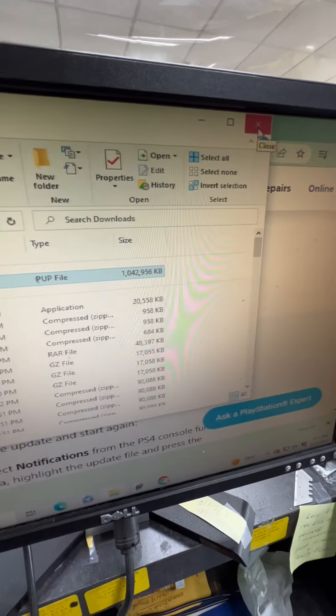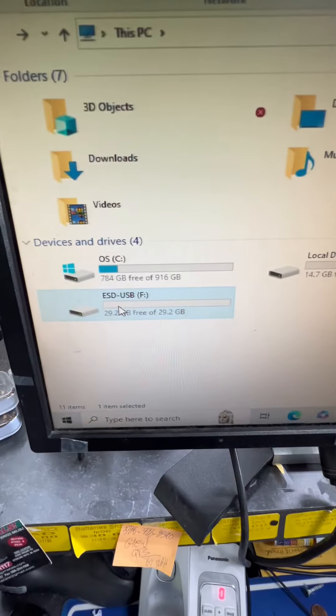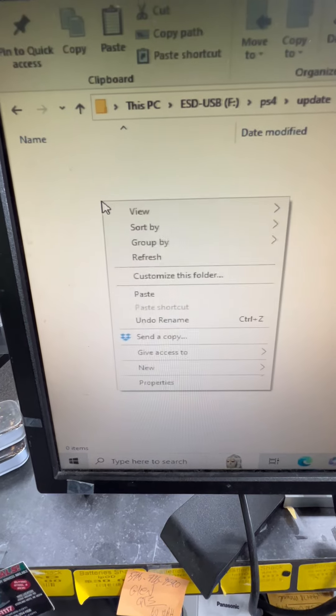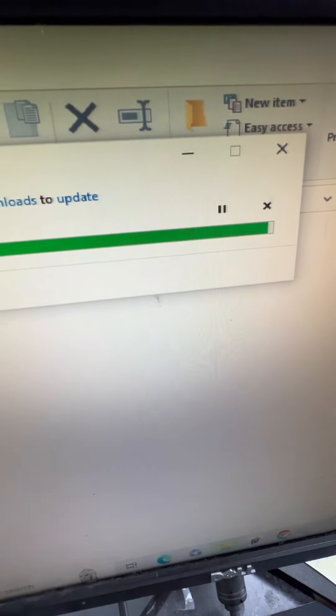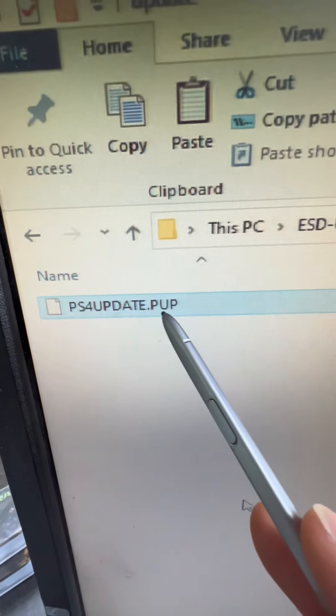Close this page, minimize everything, and open the USB stick. Double-click PS4, double-click UPDATE, then right-click and Paste. Now the PS4 system update is downloading to the USB stick. Once it's done, you should see a file called 'PS4UPDATE.PUP'.